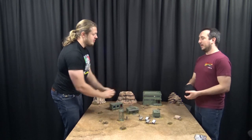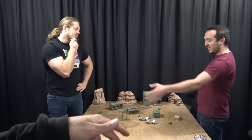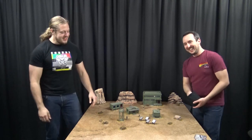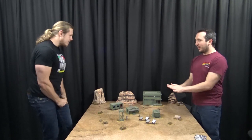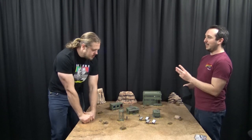In the centre of the board you're set up, and I come on from wherever I want - any board edge. We're kind of restricted to that side and this side because of the way we're set up. I've got more cover over here. The aim of the game is I need to take out one Strontium Dog Agent - so either Johnny or Wolf.